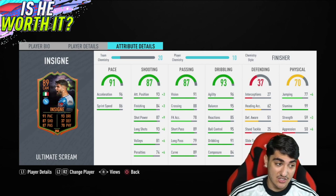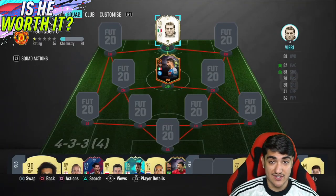When you look at that card, he's got 96 acceleration and 86 sprint speed. He is rapid — he's going to be a hell of a lot of fun to use. Here is who we've got next to him.